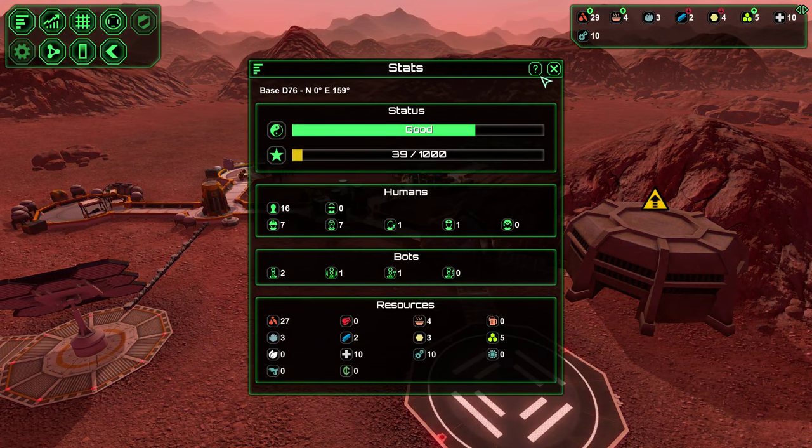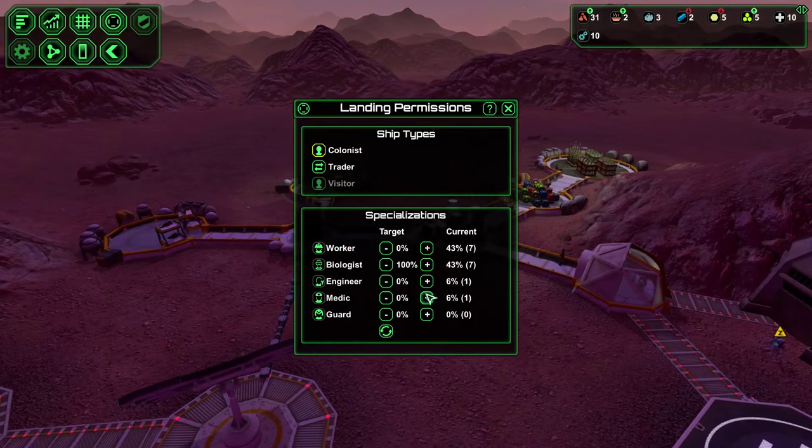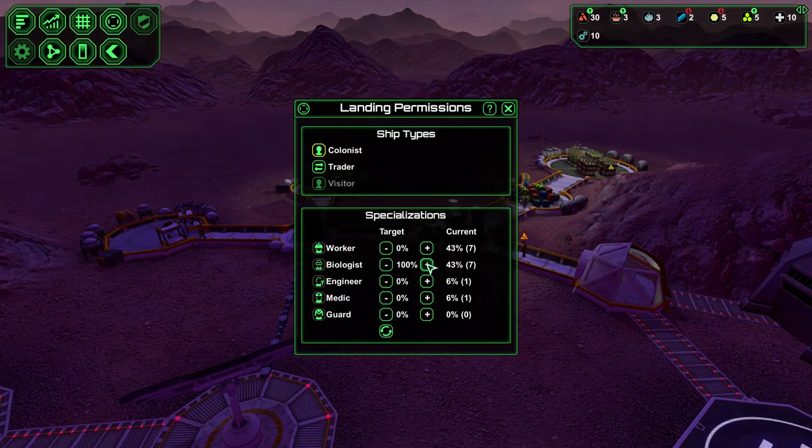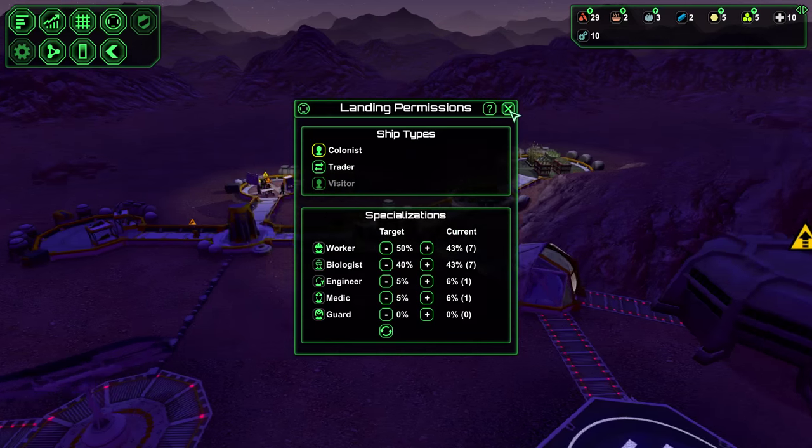We just got another biologist — now it's seven and seven. Let's go ahead and balance these out a little bit. I'm going to have about 40% biologist, 50% worker, 5% engineer, 5% medic. Let's go with that.